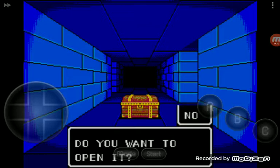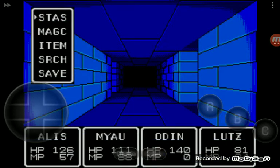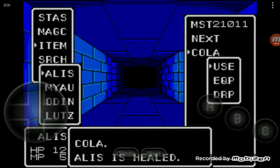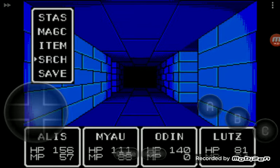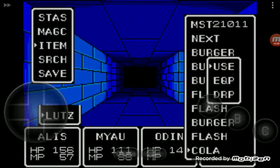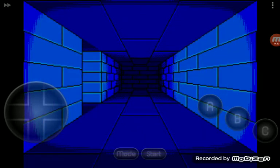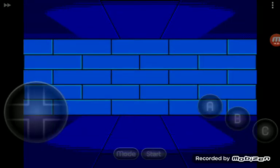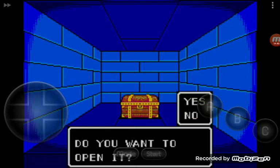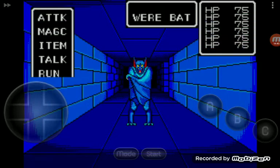Let's level up, no spell learned. I'm going to use a coat on Lutz. There's a chest up ahead with floor tracks, but the chest itself is trapped and empty. This chest though has a cola - I'm going to use that on Lutz.